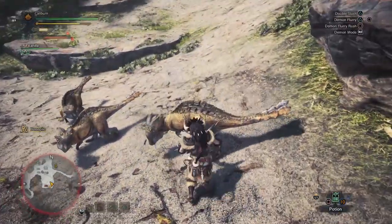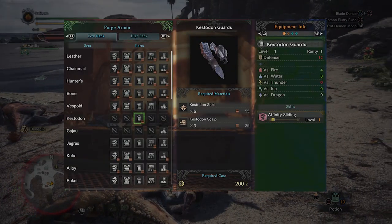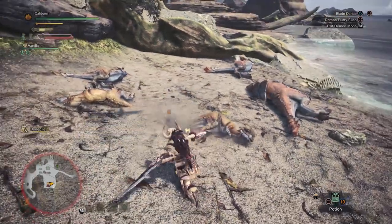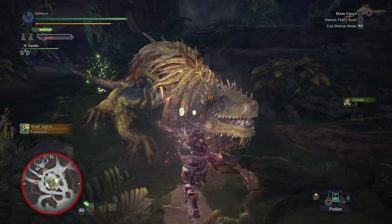Early on, you'll be given an assignment to hunt Kestadons. After carving some, you'll unlock the ability to build Kestadon gloves. Build these for Affinity Sliding, which gives you a temporary boost to your critical hit rate after sliding for a short period of time. They also have a strong defense boost over bone gauntlets and should be picked up for most weapon types. This set will be enough to tide you over until you hunt Great Jagras.